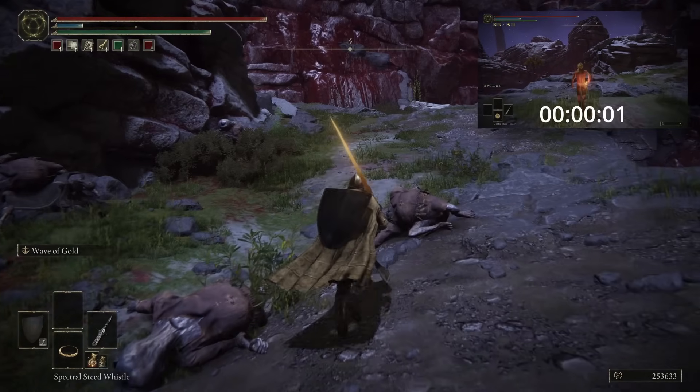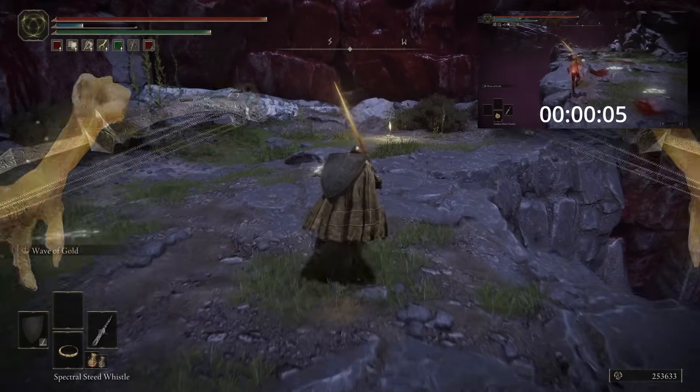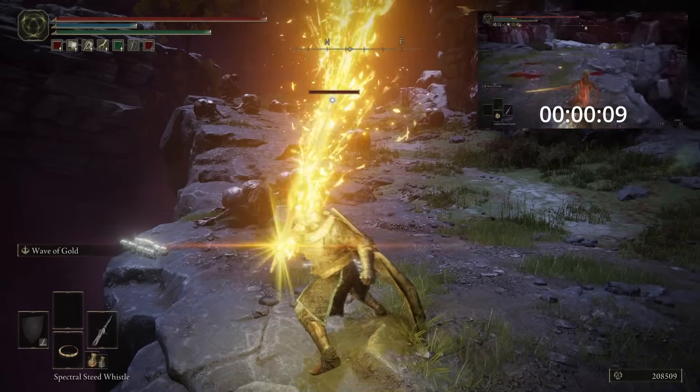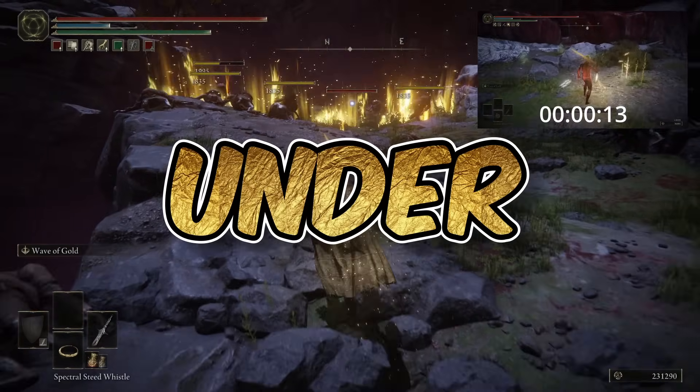So, while that's going on, in the previous strat utilizing the Golden Scarab Talisman, Gold-Pickled Fowl Foot, a Bow and Arrow, and the Sacred Relic Sword, you could farm the Blistering Crow and send 2 waves of gold at the resting Albinaurics to earn a staggering 79,709 runes in just under 30 seconds.